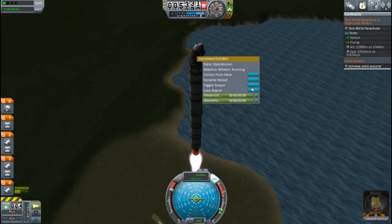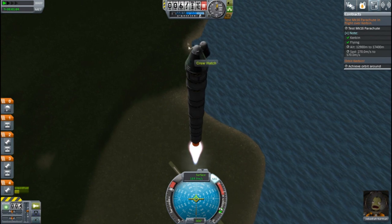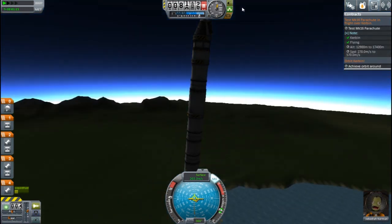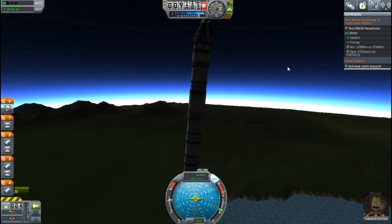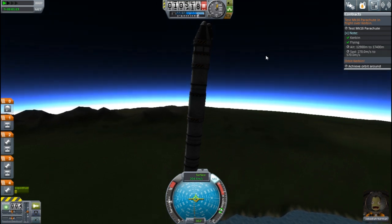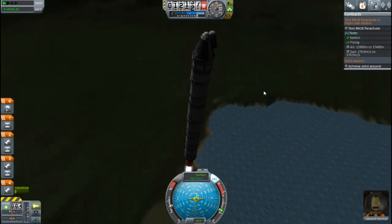Let's do a crew report right now. Oh, there's no science to be earned here, so we won't do that. Let's just nose it over a tiny bit and slow down because we are about to break the speed limit. You don't want to go past 200 when you're in this lower portion of the atmosphere — you're pushing against too much drag.